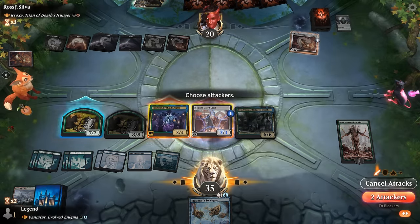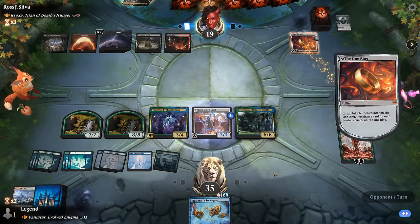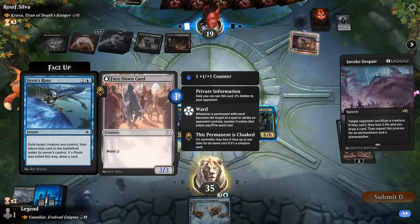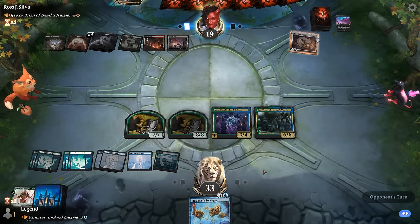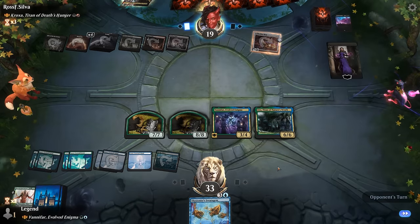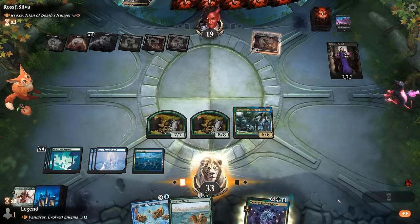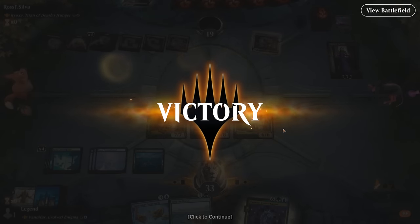There's no point in attacking so we pass. The opponent doesn't have a board wipe — we can overrun with Nyssa to maybe win next turn. They play Invoke Despair answering both our planeswalker and a creature. With two to three mana left they're still dead on board, and Liliana doesn't change that. We sac Vanifar and attack — looks like we finally got there. We had to put up with a lot of interaction but eventually won. On to the next one.